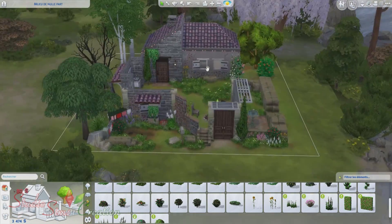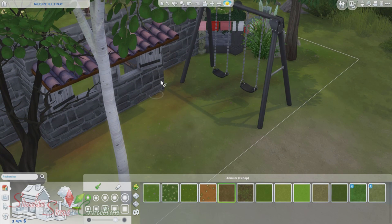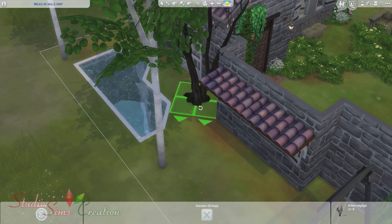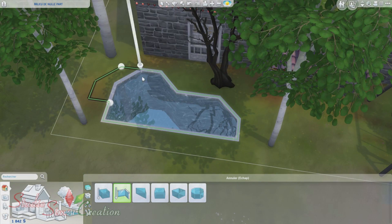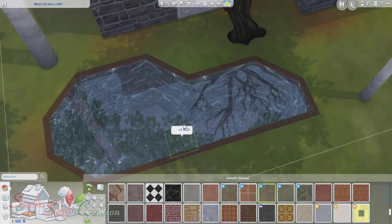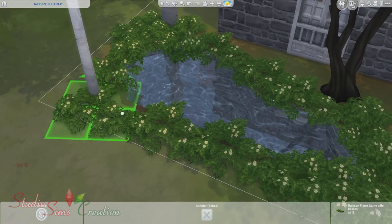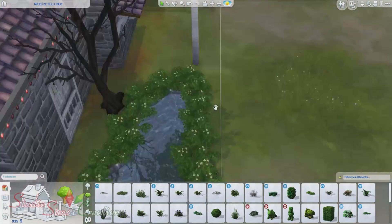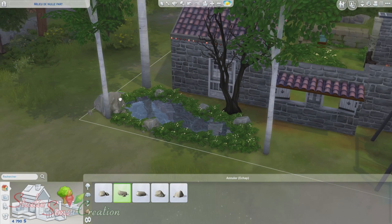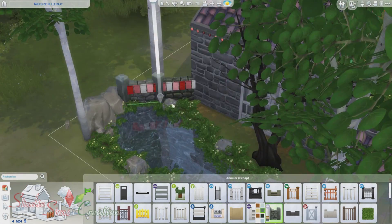C'était surtout pour tester la maison. La petite déco que vous voyez sur les barrières, c'est pas d'origine, c'est le jeu qui l'a mise pour une fête, donc ça n'y sera pas dans votre jeu. Là je suis en train de créer la petite mare. J'ai mis une eau d'une couleur assez verdâtre, des poissons, des nénuphars, et pas mal de verdure tout autour pour que ça fasse assez naturel — une petite piscine naturelle où votre sim peut aussi se baigner.